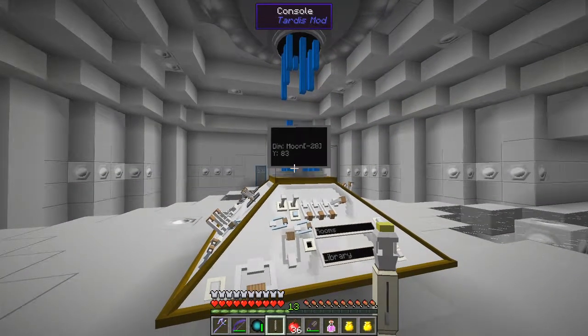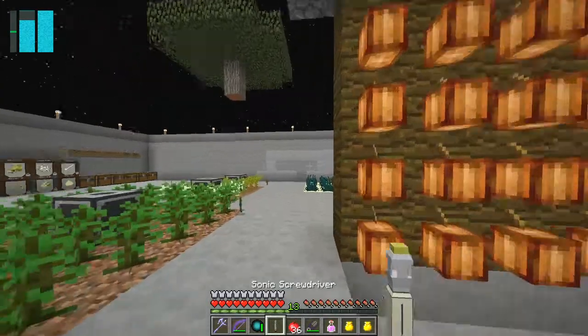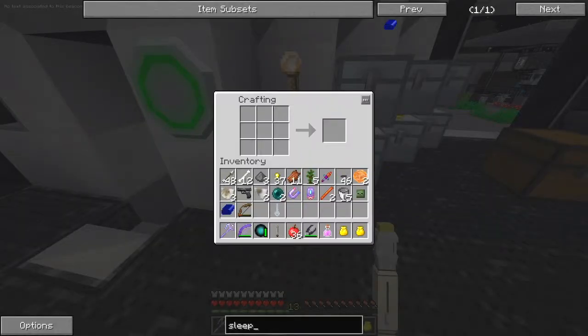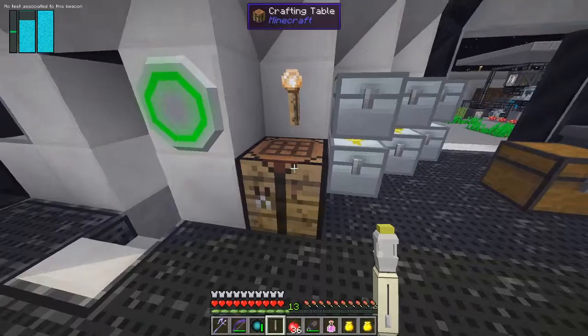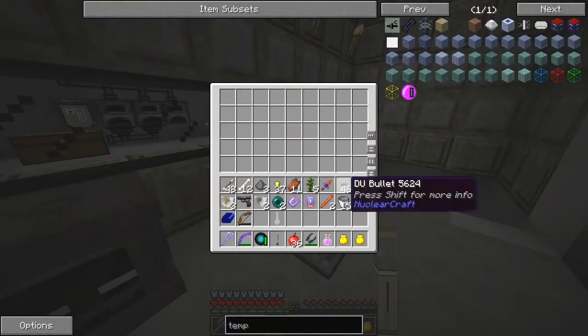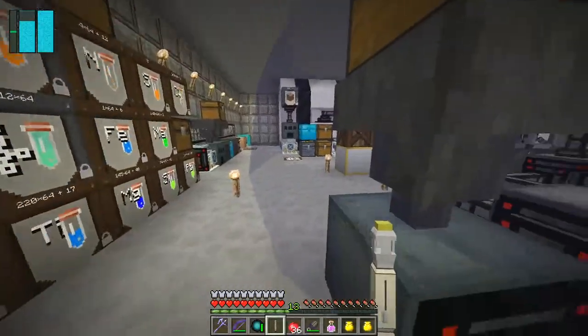Now let's have a look at what we need to set here. If we right click this it says X is 4, the dimension is moon, Y is 83. We need to build something - let's build a temporal lab first of all. A temporal lab we can build with standard components. Here we go - a temporal lab, fairly straightforward recipe. We'll build one of these and also a hopper and a chest. Let me check what I've got - I need some gold and some iron. Let's dump some stuff we don't need and go get some gold and iron quickly.